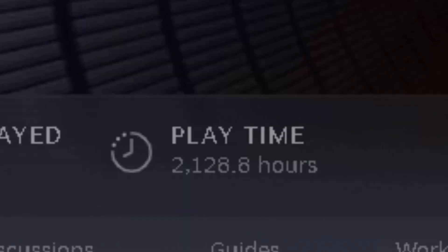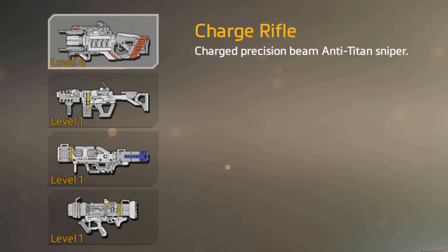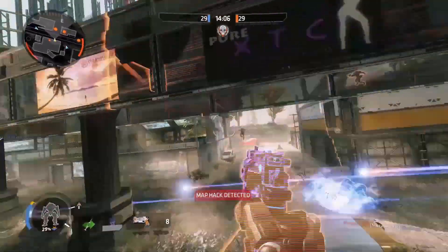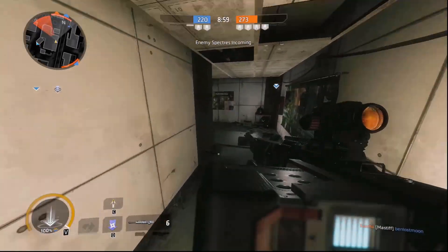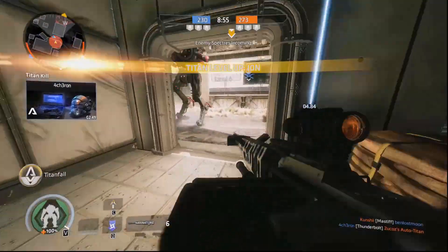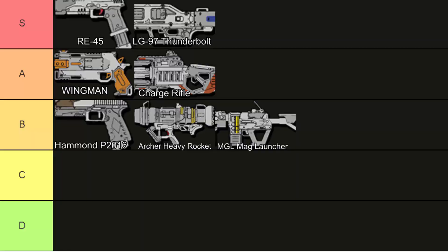But if you don't treat Kovacs like an addiction, here's a more reasonable tier list. Next is secondary. You can either use the pistols or the anti-Titan weapons for this slot. I prefer the wingman for this. Despite the name, anti-Titan weapons, some of these guns are more useful for pilots than Titans. My favorite is the charge rifle, as it one-shots when fully charged. But others can only be used against Titans. Here's what I recommend.